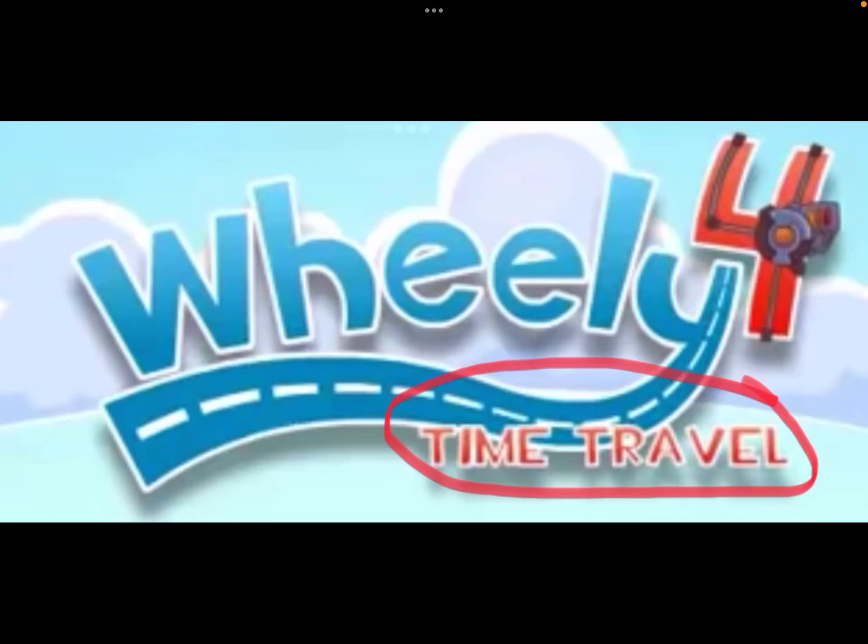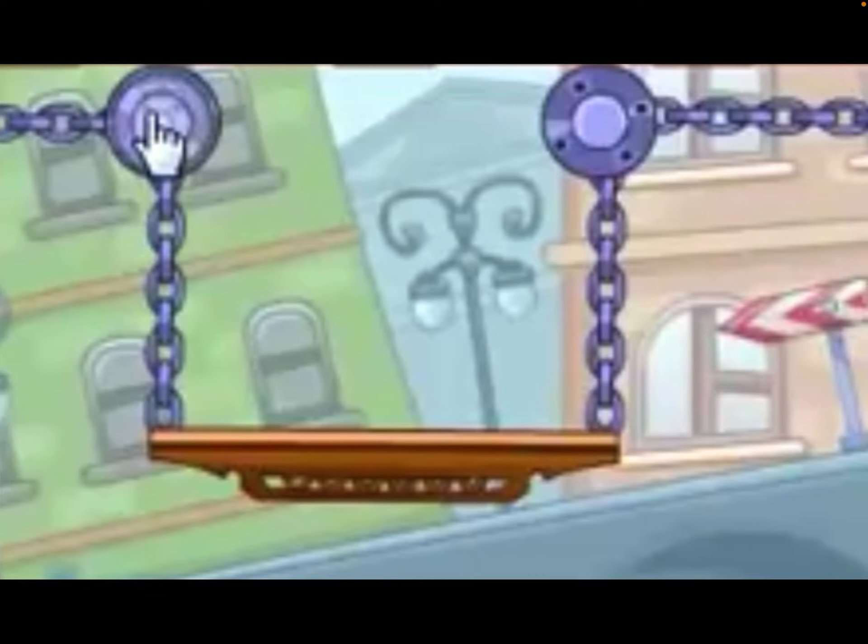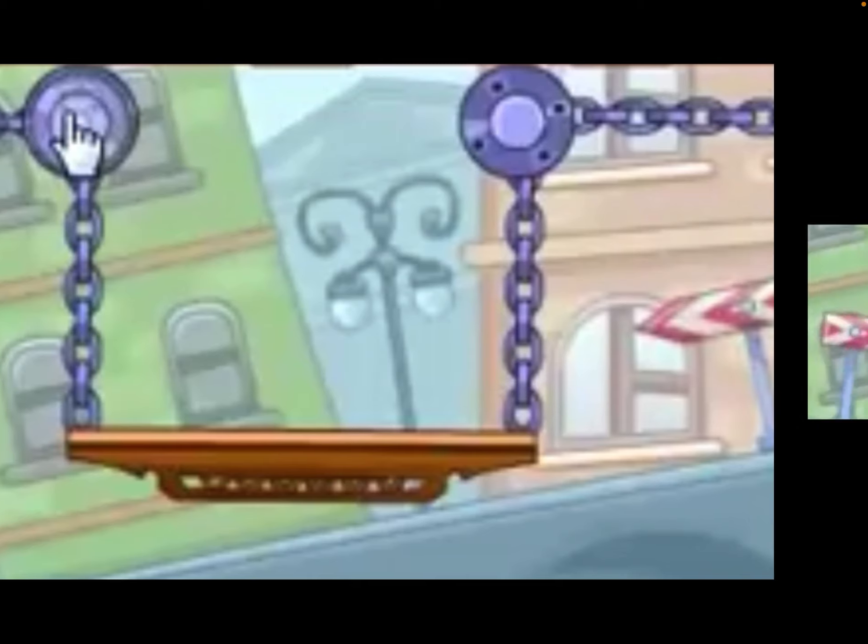Continuing on from part 1 - I highly recommend you watch that part to get caught up to speed. With that said, let's do part 2. In level 9, to find the wheel, you'll find it on the left side of the platform where the bolts are.